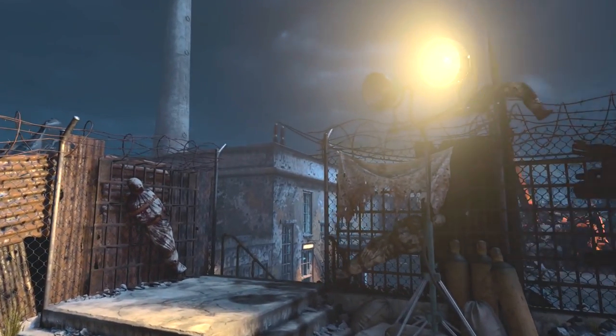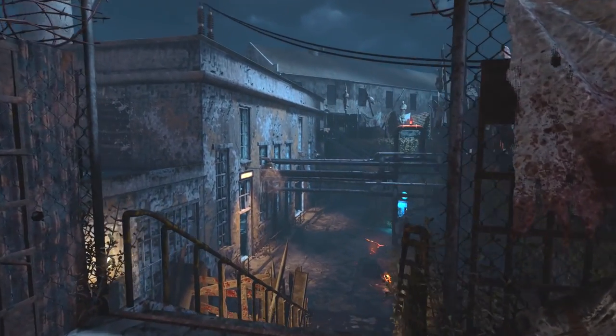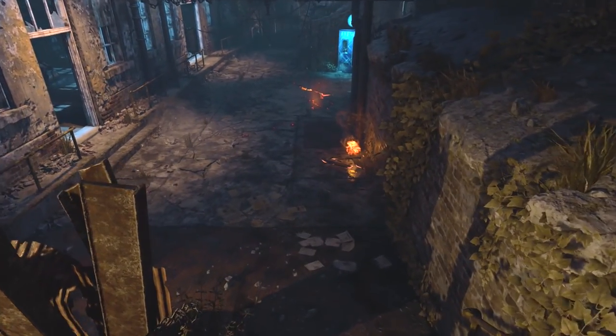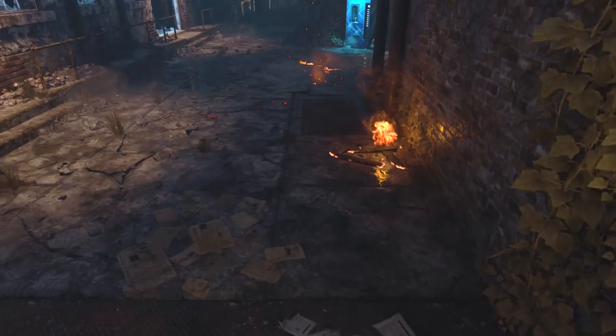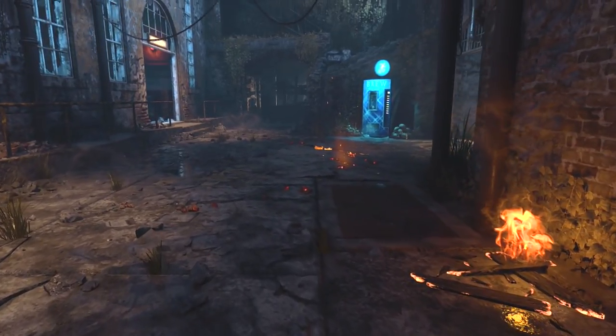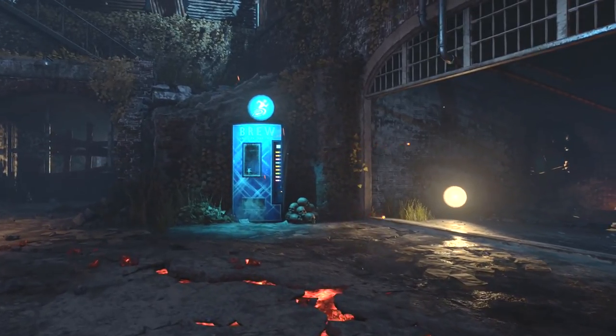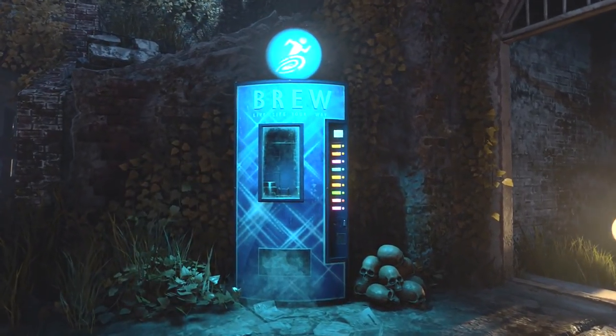So after the main easter egg was discovered, there hasn't been a lot of side easter eggs on Blood of the Dead. There's been a lot on Voyage and also Nine, but what's going on with Blood of the Dead? There's a really strong lead with that secret room that I posted the other day, and I don't think anybody's gotten anywhere with that, but this right here is another really strong lead.